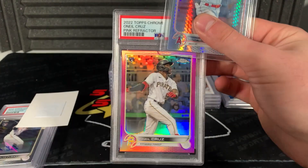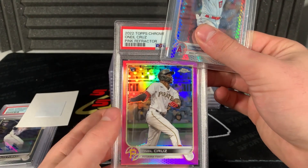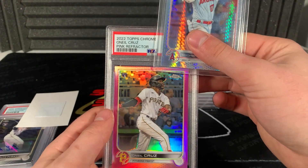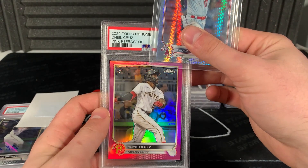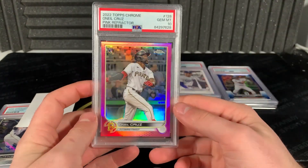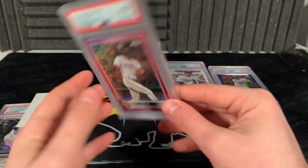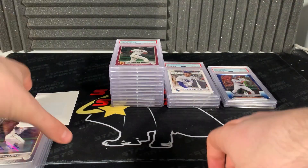O'Neal Cruz - he's gonna be back this year. His stuff is really low - kind of a little sleeper pick for those guys who are investing in cards. O'Neal Cruz stuff is crazy low. Pink refractor - 10! Let's go! Hell yeah, cool.